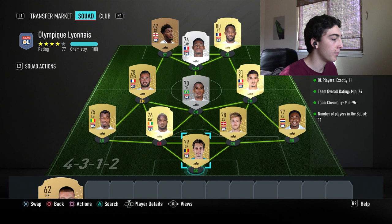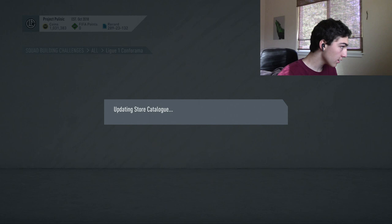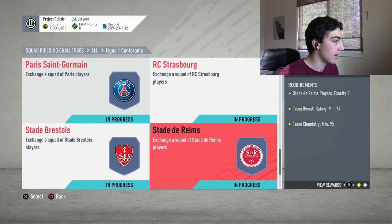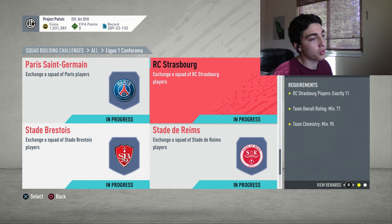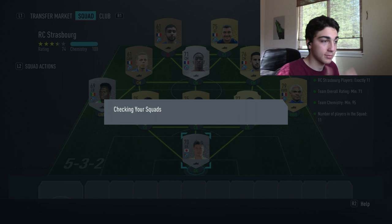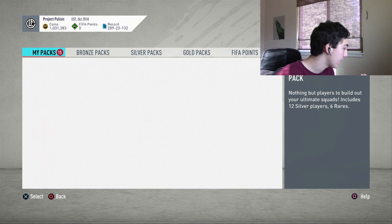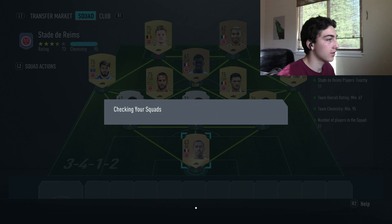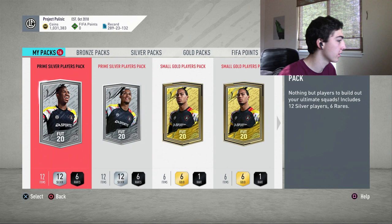I'm gonna skip through a lot of the packs because most of them will be dead. We're on Olympique Lyonnais now. Some of these were really tough — the FC Dijon, Olympique was hard, FC Metz was hard, RC Strasbourg, Stade de Reims, those were probably the most difficult ones because everyone was already predicting they were going to be expensive, so the silver players were already up in price. I think the most expensive player I paid out of the whole 220 players was probably about 1k for one of those silvers.